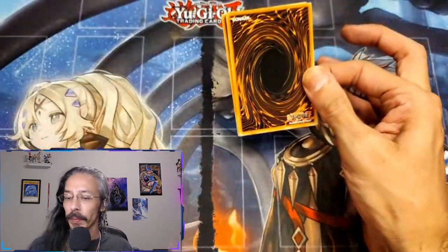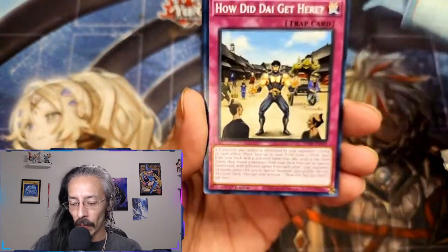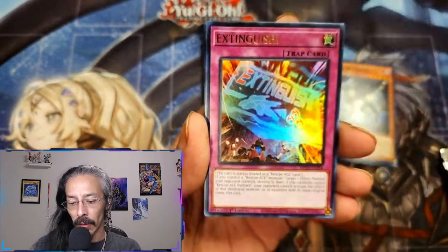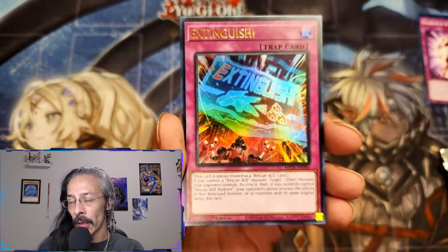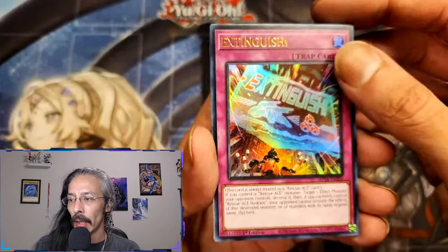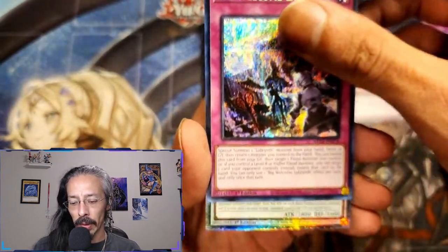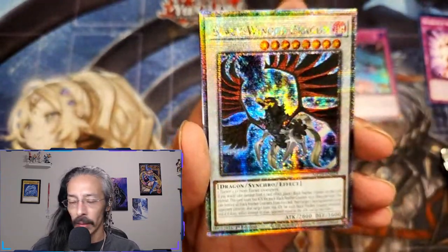Now while it is a little disappointing that we didn't get any promos with these tins, I'm actually really excited that we get three QCRs per tin — no supers, just commons, ultras, secrets, and QCRs. Okay, we at least got a Big Welcome Labyrinth to start, and a beautiful Black Winged Dragon QCR. Not bad, not bad.